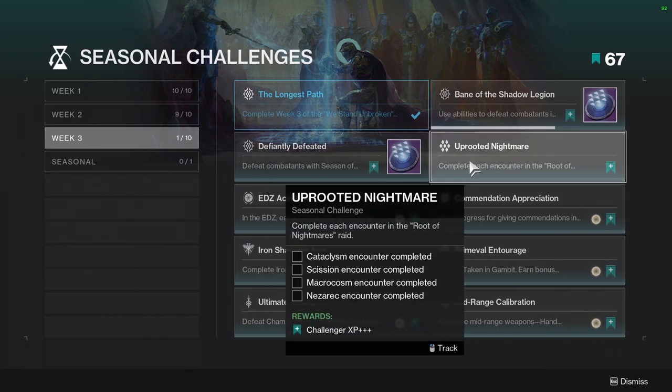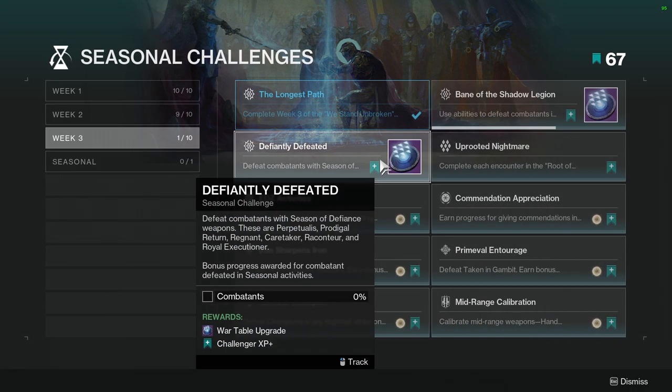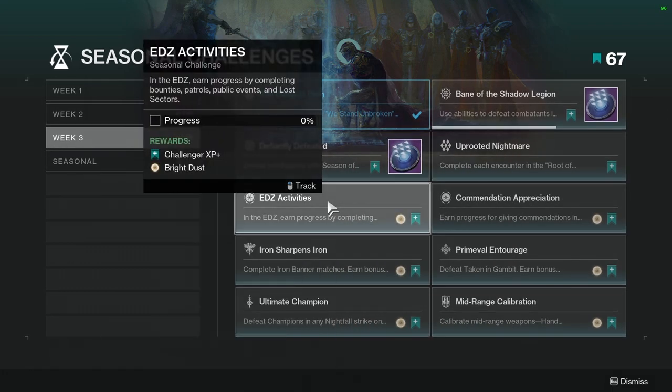I'm probably going to knock this out in like four minutes so I'll get it immediately. Defiantly Defeated: defeat combatants with Season of Defiance weapons. These are basically all the weapons from the Season Pass or seasonal activities. You also get a free one after completing the Longest Path, so if you don't have any — which would be weird — you will get one.